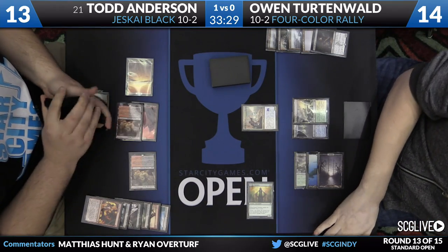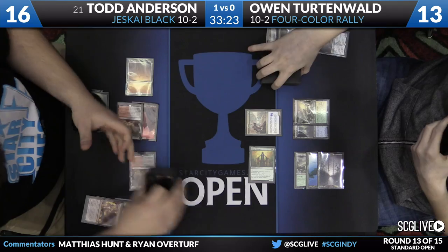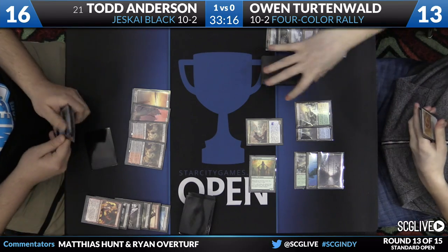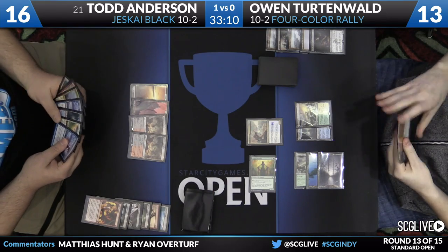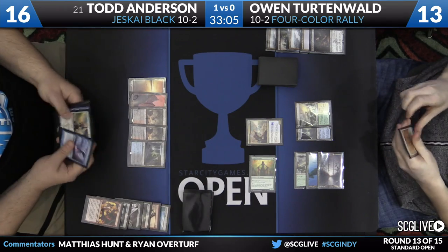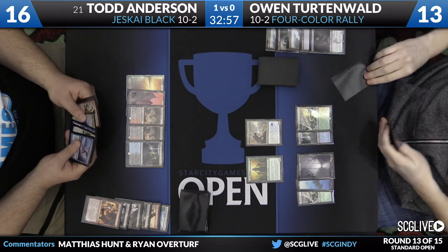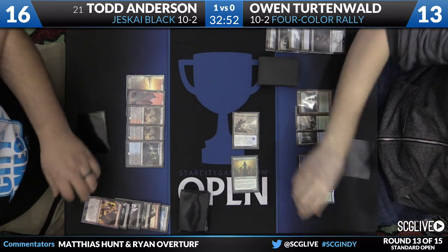Todd gains three life off the Fiery Impulse, going up to 16. Haruspex dies. Owen's swing is just for one. Now Todd draws to eight cards. When watching Jeskai Black, there always seem to be eight cards in his hand — he never discards, drawing to eight and playing down to seven. Todd picked up a second copy of Dispel, but only has the ability to cast one at a time, at least for this window. Owen swings for three, putting Todd down to 13.